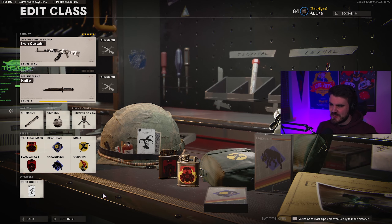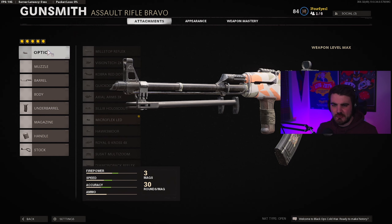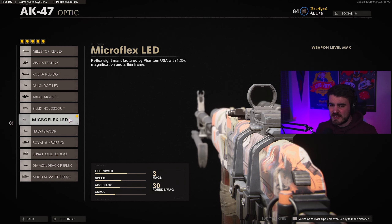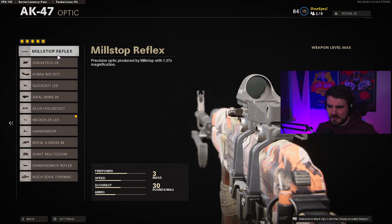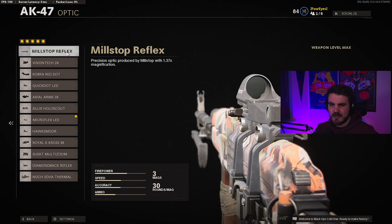Let's begin with assault rifles. The two most used assault rifles in the game right now are the AK-47 and the Krig-6. The AK is the preferred gun for those who just want that raw, meaty damage out of an AR. It's a little bit harder to control, shoots a little slower, but it does have improved damage. In that medium range fight, it will kill quicker than the Krig. The current attachments being run include an optic — either a mill stop or a micro flex. I like the micro flex on the AK and prefer the mill stop on the Krig.